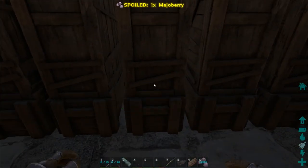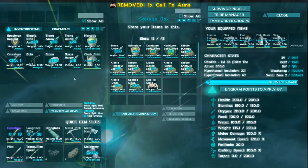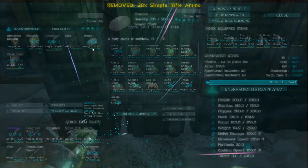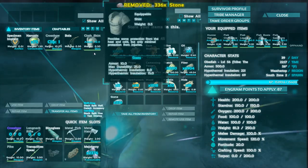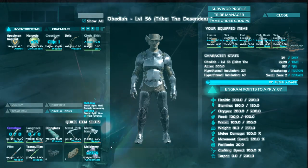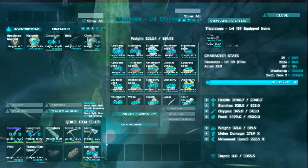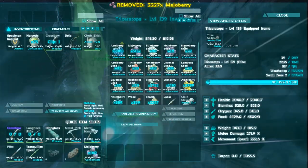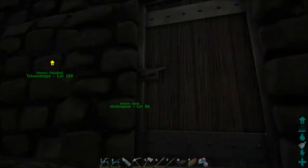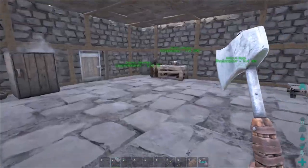Okay, we need to go get more metal. Let's drop all this extra stuff from our inventory. What's so heavy? 2300 berries — yep, that'll do it. Let's drop some of these berries off on the trike. We should be way lighter now. We're going to go ahead and fly — we have a flyer now — and go get some metal. I'll bring you guys back.